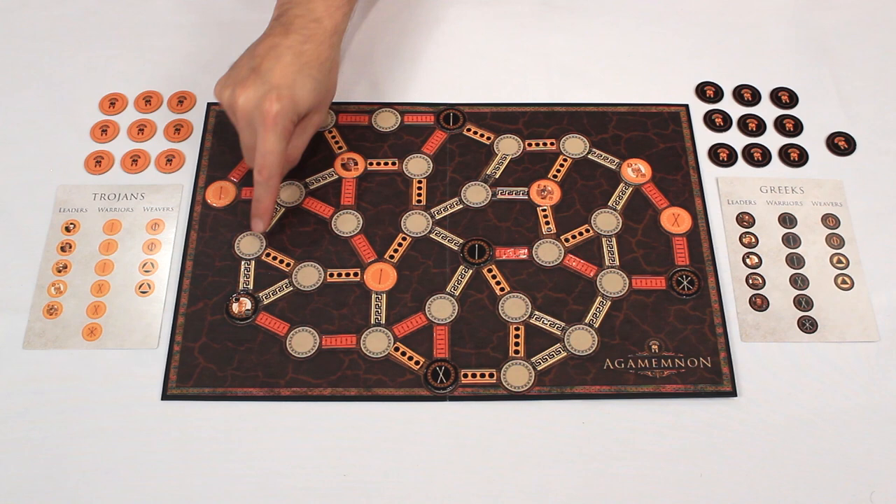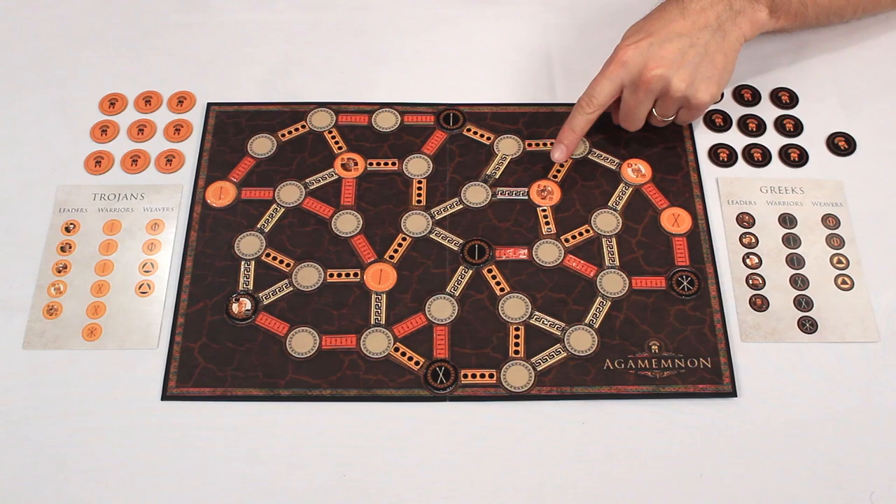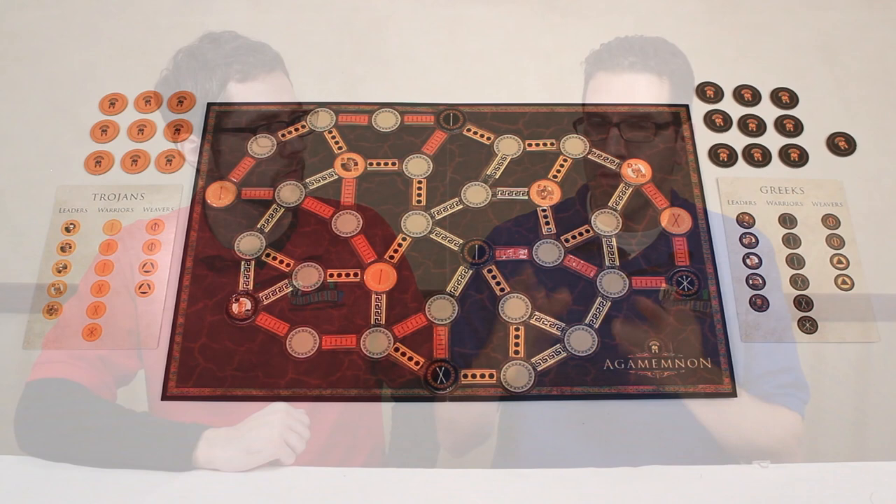This little squiggly line is called Leadership. Here's a path of leadership. So we have various different paths around the board, and we're going to be fighting over them by placing these disks on them. We'll show you why you would play certain disks in certain spots and how that gives you influence over these different strings.